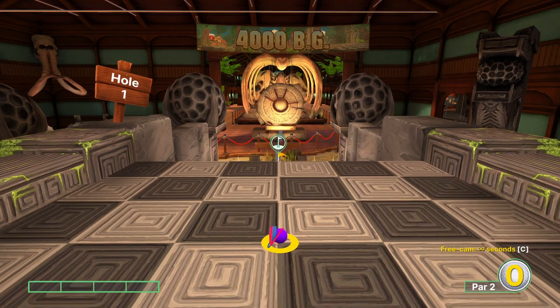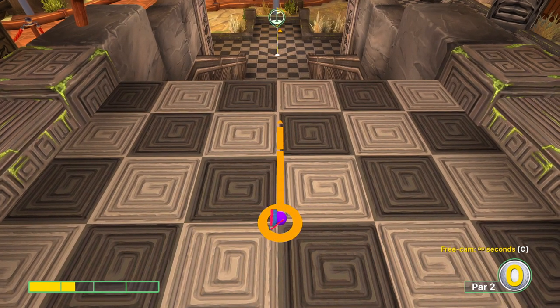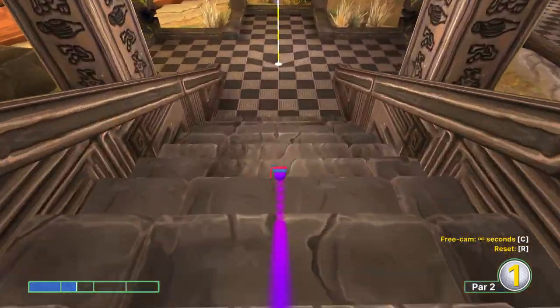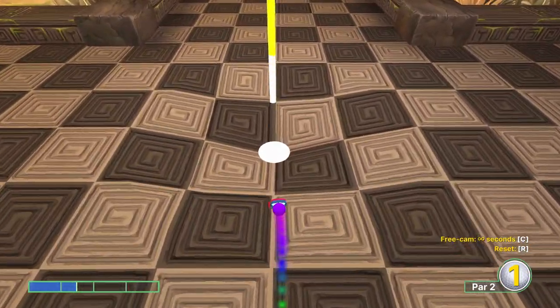Hole number one. I'm going to go straight forward at about one and a half power. I can go any number of shots to get into this hole, but this is my preferred method and this is what we're going to use for the hole in one.